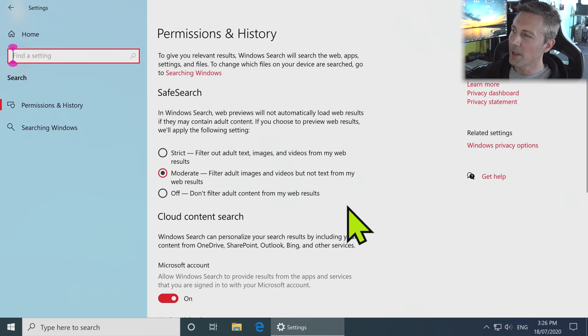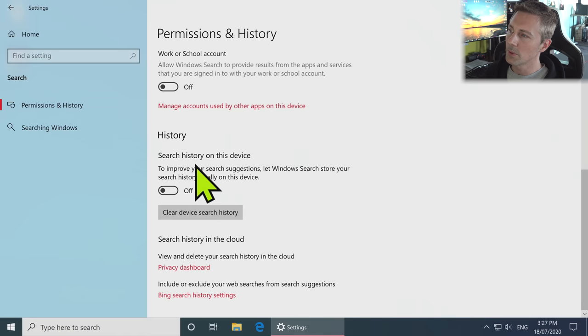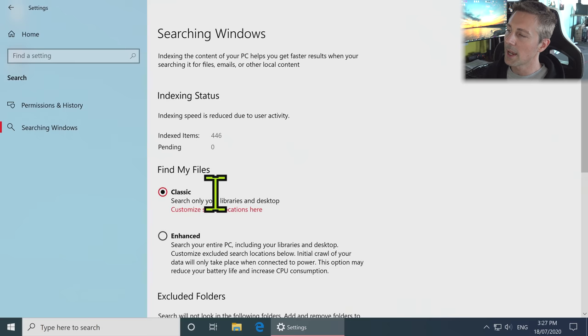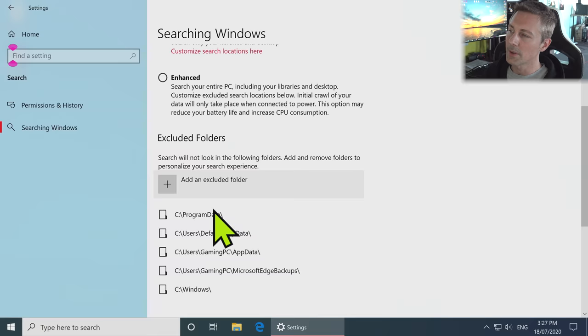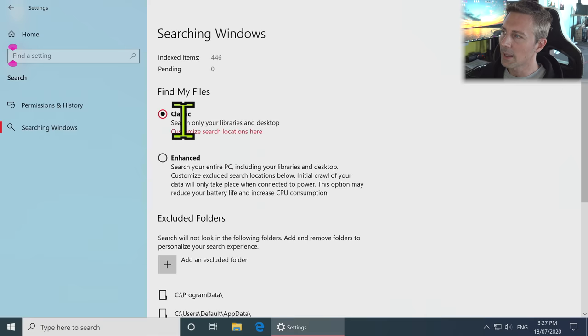Moving on to Search — I like to go in here and take off the work or school account and Microsoft account settings. The moderate Safe Search setting is actually pretty cool — I leave that. Search History on this device I like to turn off and clear the device history at the same time. For Searching Windows, I leave it on the Classic setting, which has had an improvement with index items. If you've got a really powerful computer and you're constantly searching, enhanced is an option, but Classic is best for me personally.